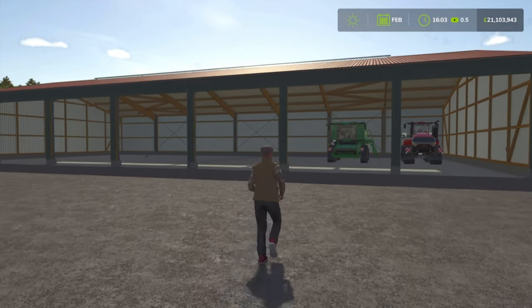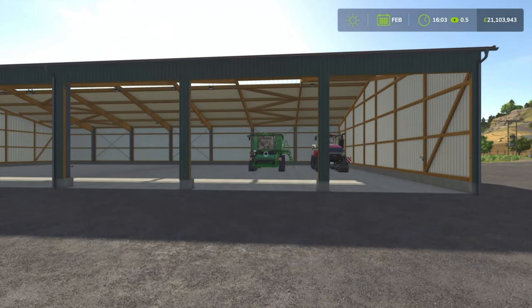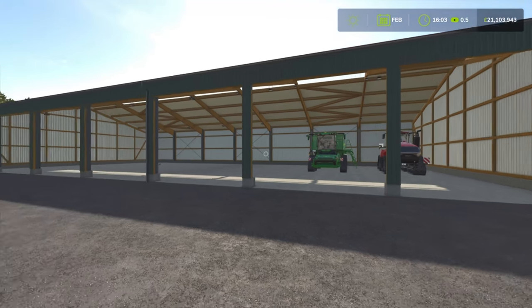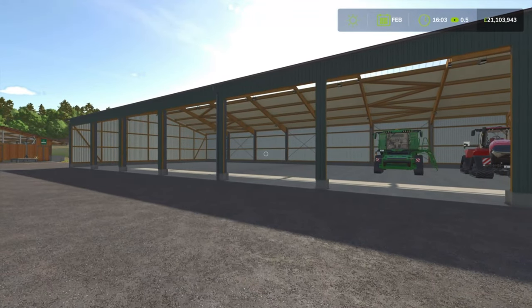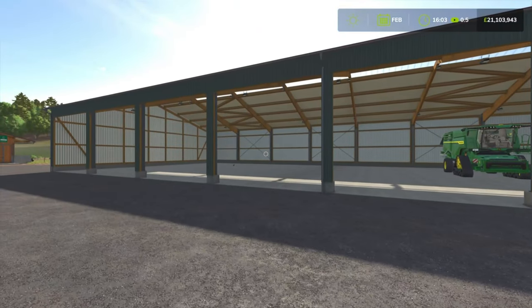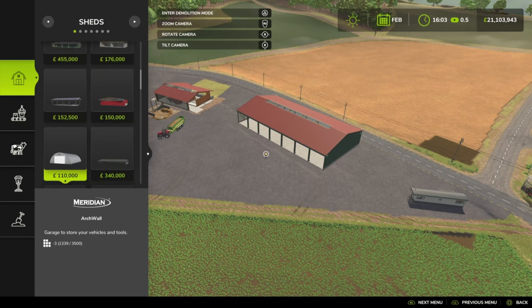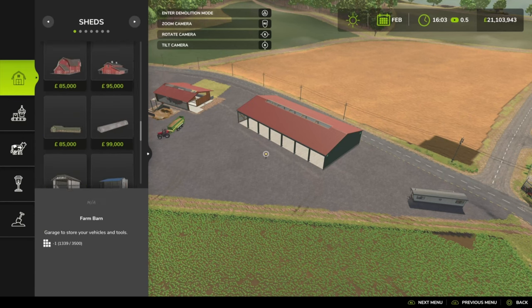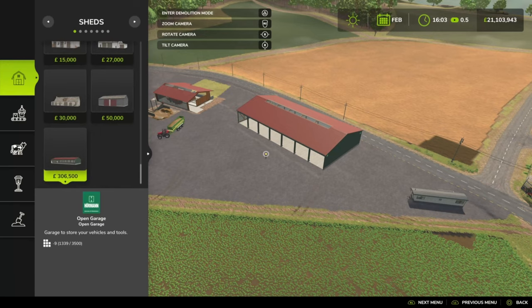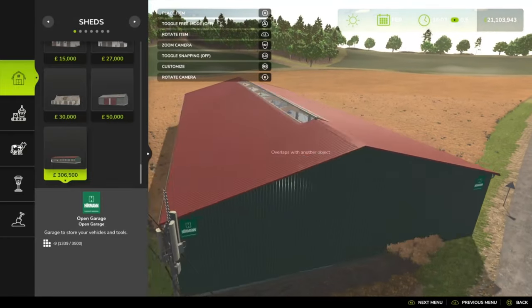First of all, we'll start off with the Open Garage. This is by Mafokri. It is 4.85 megabytes to download, slot count is 9 going down to 1, and you can see it's a large shed. You can find it under Placeable, under Sheds, right at the end. It's going to cost $306,500 initially to put down.